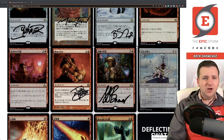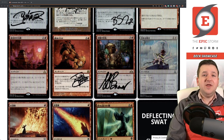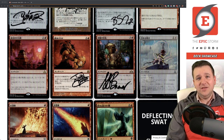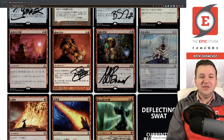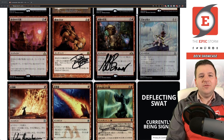Stranglehold — no searching, no extra turns, pretty strong. Signed by John Stanko, who also did Prismatic Strands that I'm expecting back in tomorrow's mail. Experimental Frenzy — I'm not sure if this card is actually good enough anymore, but there was a time it seemed like it would have been. It lets you play cards off the top of your deck, which is pretty much what you need out of a red deck.